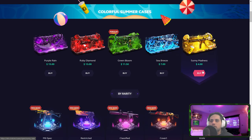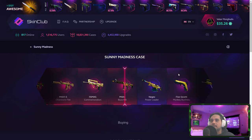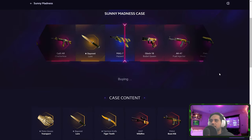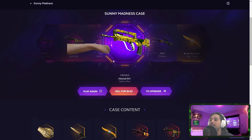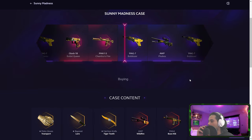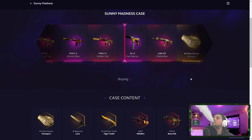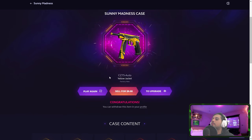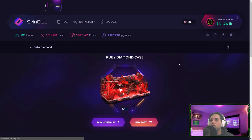Or should we go for the Sunny Madness one? I don't know — if we get the MAG-7 or the FAMASes... Bullet Queen, please! What are you doing to us? A Yellow Jacket StatTrak factory new — okay, profit! That is profit, I am gonna walk away with that profit.